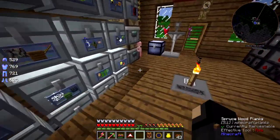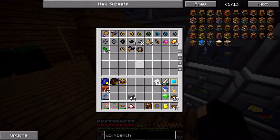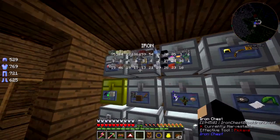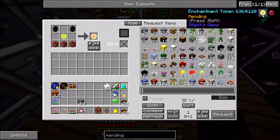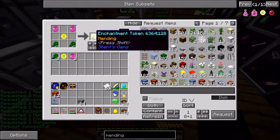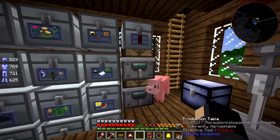So, Goggles of Revealing. I did put mending on my armor - I made it so that works. I could afford mending on everything. I kind of wonder if I could put mending on these goggles. If they count as a helmet, then I should be able to. I should just request it from down here. Mending token - need two of these. Let's make one of those. It does work! I might throw these in an enchanting table first and see if I get lucky.